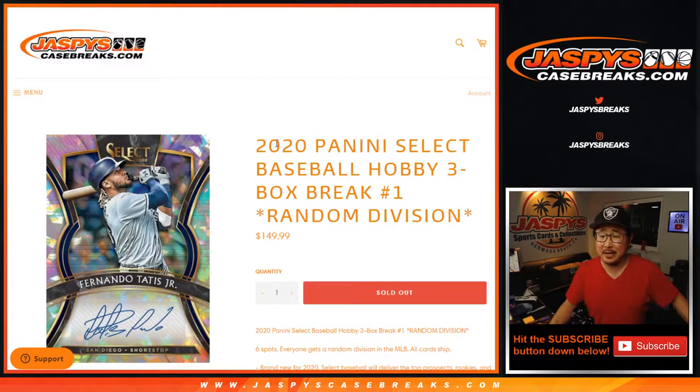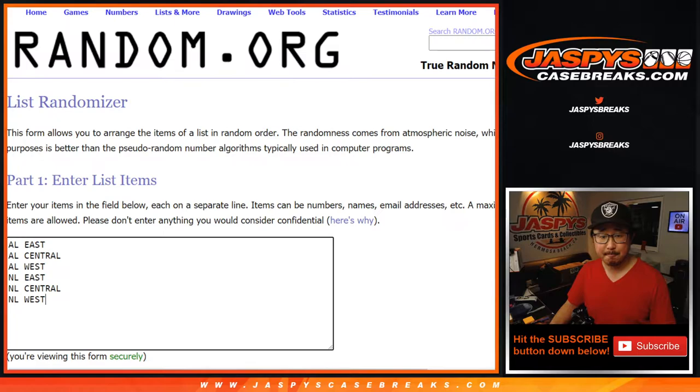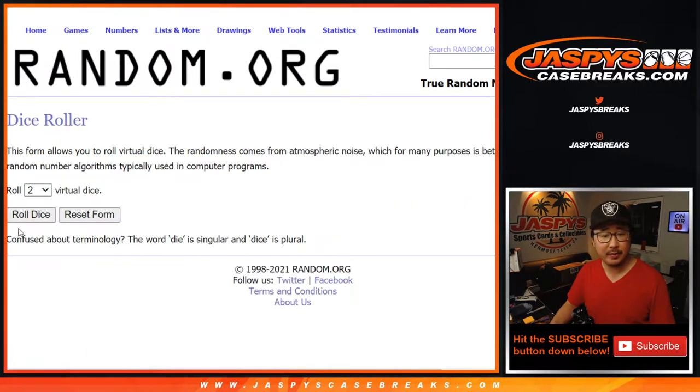Hi everyone, Joe for jazbeescasebreaks.com with 2020 Panini Select Baseball 3-Box Random Division Break No. 1. This is a 3-box break from a fresh case. Big thanks to these folks for getting into it. There are the baseball divisions right there. Let's roll it.